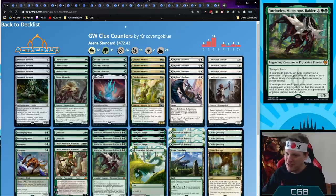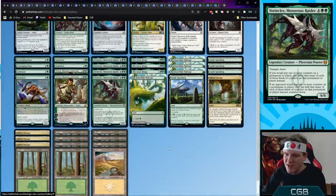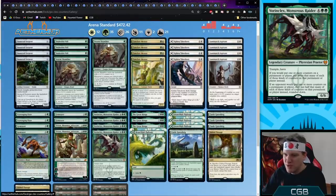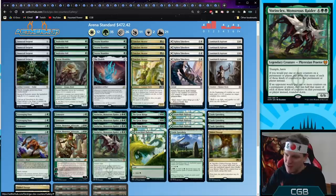Green White Vorinclex Counters — exactly what you'd expect: a bunch of +1/+1 counter synergy with the new doubling season attached to a hasty Vorinclex. The rest of the deck is already existing cards, but the +1/+1 counter deck needed a boost. I found one new card I added right before recording — Snakeskin Veil: put a +1/+1 counter on target creature and it gains hexproof until end of turn. This saves your largest creatures including Vorinclex and Conclave Mentor, which is known for dying hideous deaths far too early.